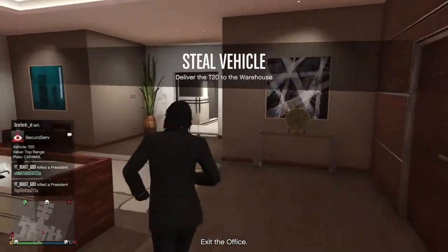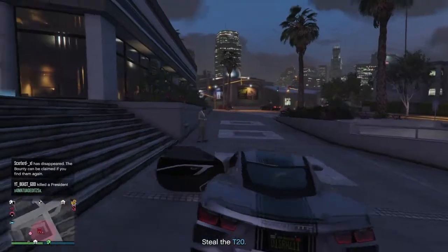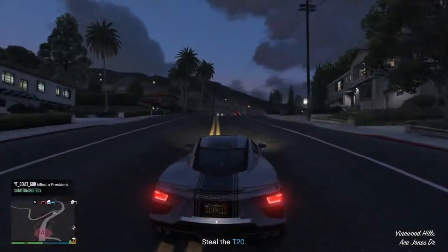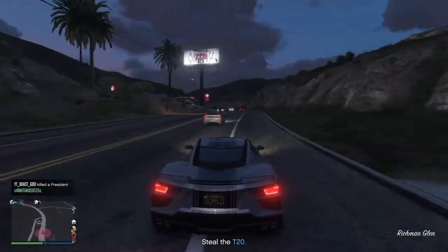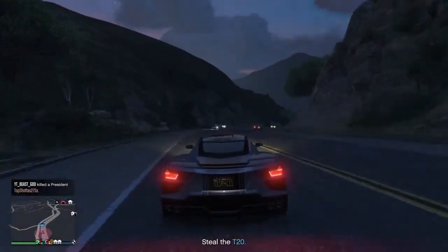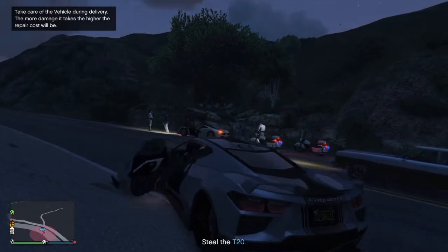We've got a top range vehicle, which will give us $100,000 after collecting and delivering. We're going to show you how to do that. You can do this completely solo, or with your friends to earn a lot more money a lot faster. It wasn't too far — about a 30–40 second drive. All we have to do is kill the police officers.